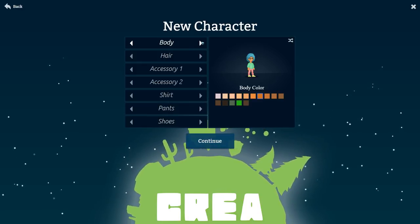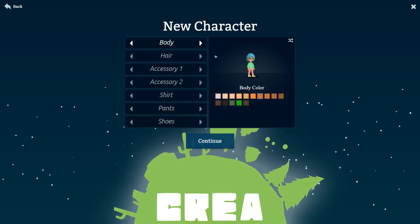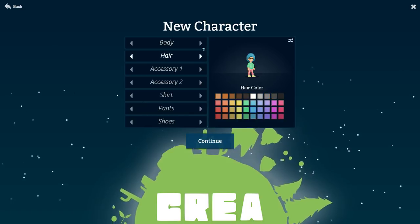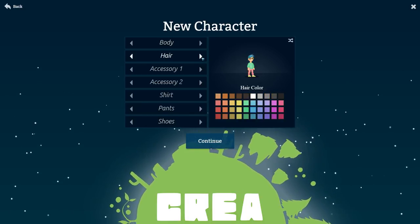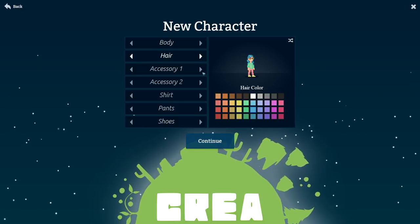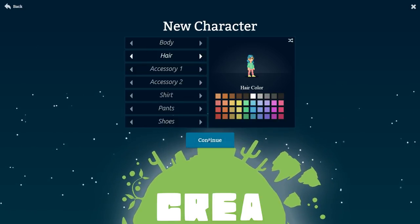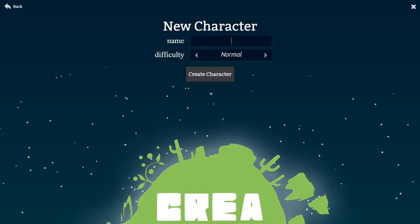Let's create a new character just to show you the art style. The art style is nowhere near as impressive as Planet Centauri, which came out recently, but it's still quite nice. It's a little oversimplified in my opinion though, as you'll kind of see by the shape of everything. Everything is just a little too simple, but that is my own personal opinion and some people might appreciate that.